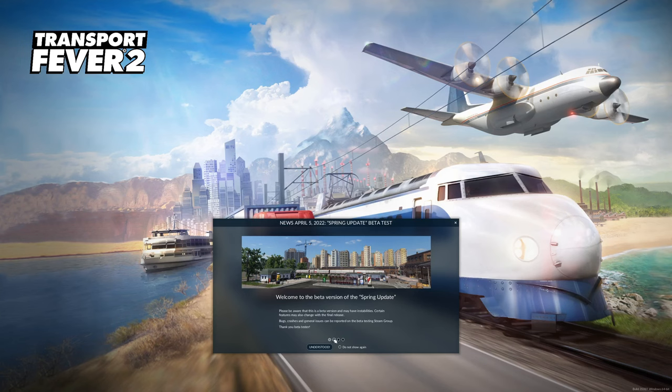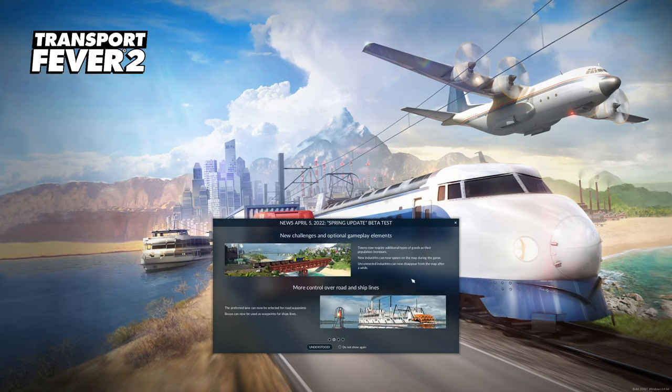Here's what's coming: new challenges and optional gameplay elements. Towns now require additional types of goods as their population increases. New industries can now spawn on the map during the game. Unconnected industries can now disappear from the map after a while — that's really cool. So if you're not using something, it'll just go away and maybe pop up somewhere else. That is very, very cool.